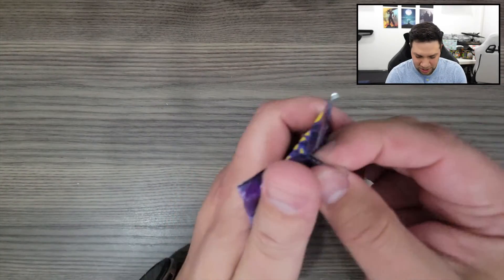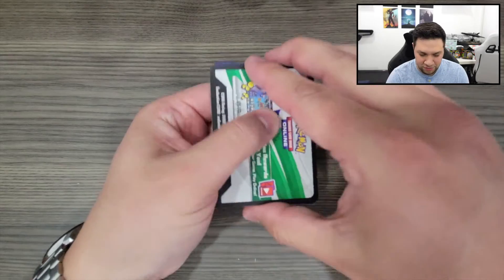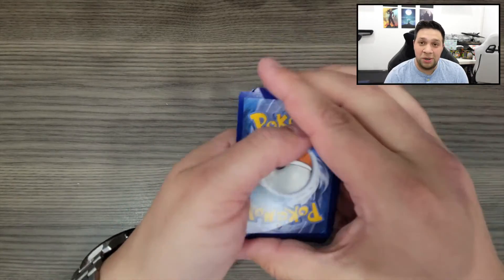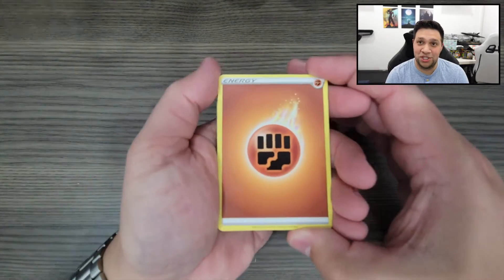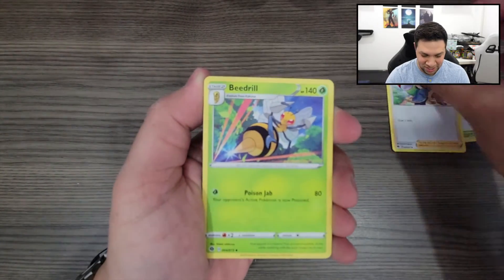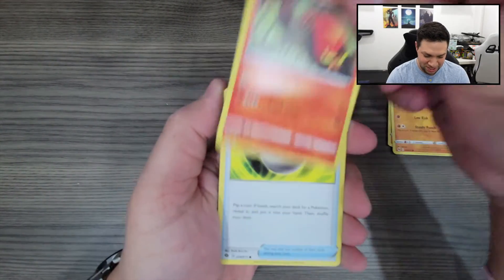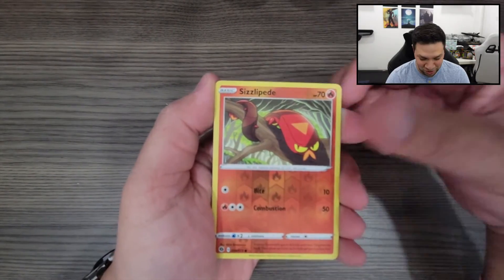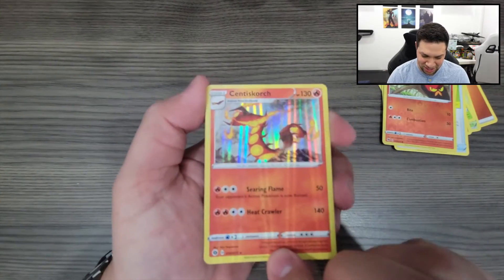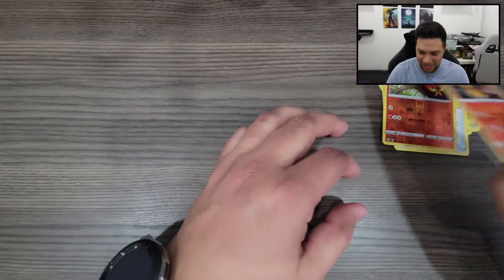Last pack for tonight, hopefully we get lucky — at least some sort of V or VMAX card. I really do have to do a little bit more studying as far as Pokémon cards go, because I'm not too knowledgeable right now since I barely started, and so I may get things wrong when I talk about them. Roly Coley again, Machop — my favorite Machop — Zizzlipede, Pokéball, another Zizzlipede but reverse, and a Centiskorch. I don't have this card either, so there we have a Centiskorch holo. Not a great pull, but still, it's nice to add it to my collection.